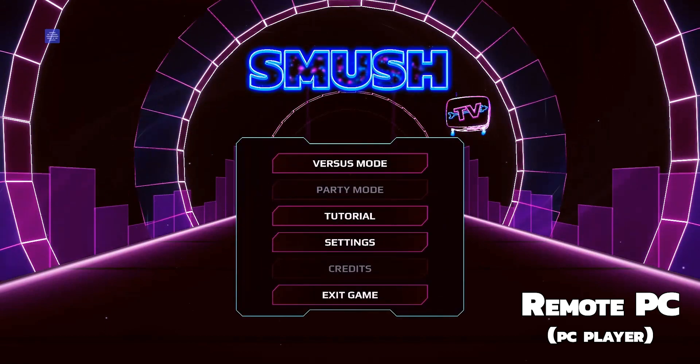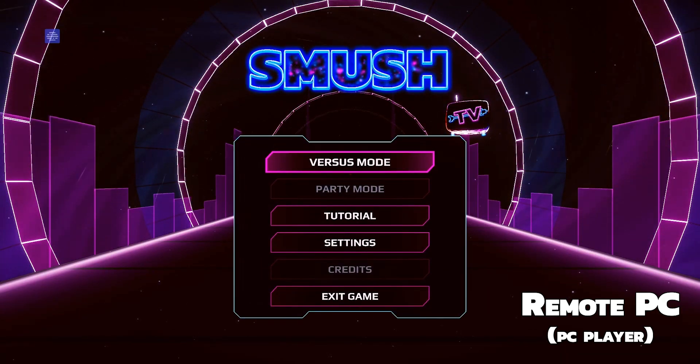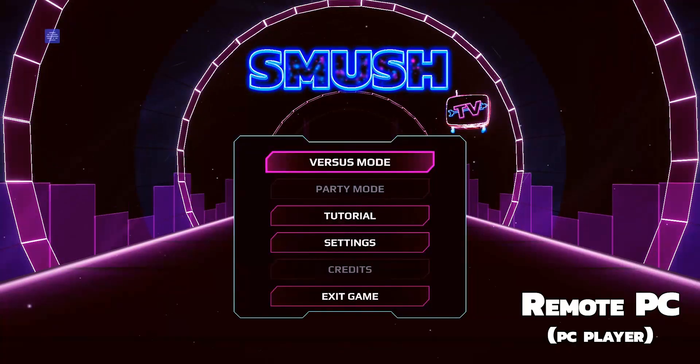Now just switch back and play the game. Controller pass-through works automatically and keyboard controls will work if you allow them in Parsec's main screen above your friend's name.